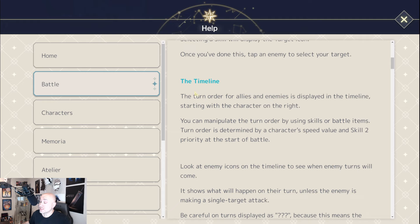The timeline works as follows: the turn order for allies and enemies is displayed in the timeline, starting with the character on the far right. You can manipulate the turn order by using skills or battle items. Turn order is determined by a character's speed value and skill priority at the start of battle. That's why speed makes such a big difference — the more speed you have, the faster you are on that timeline.